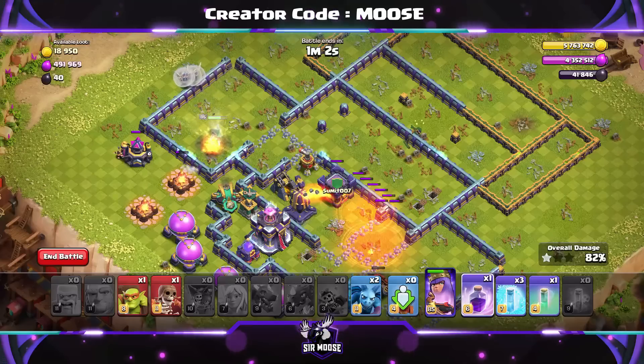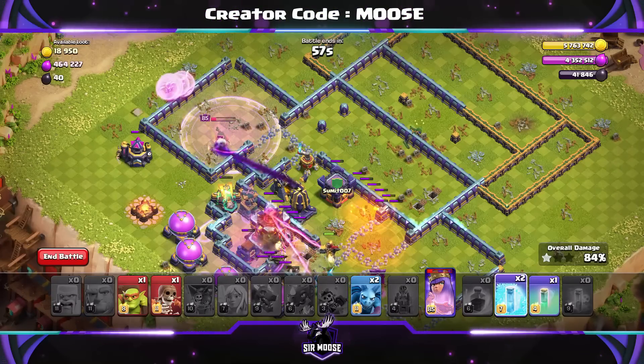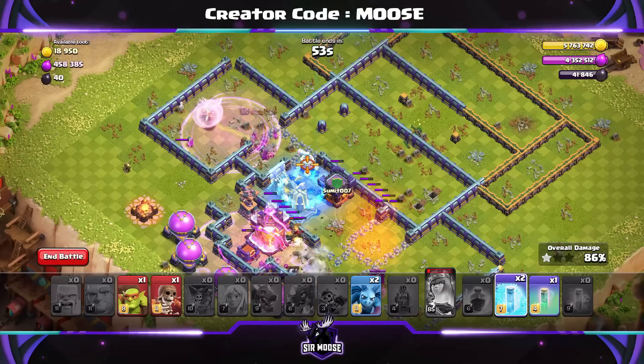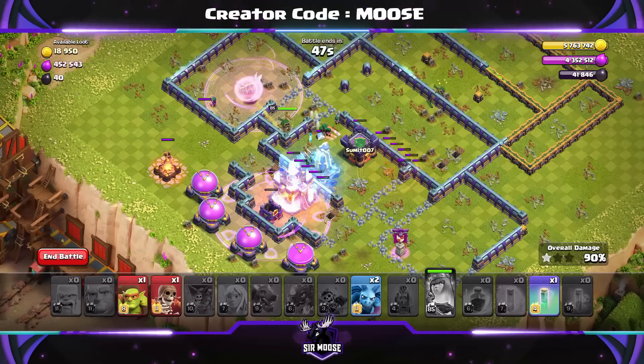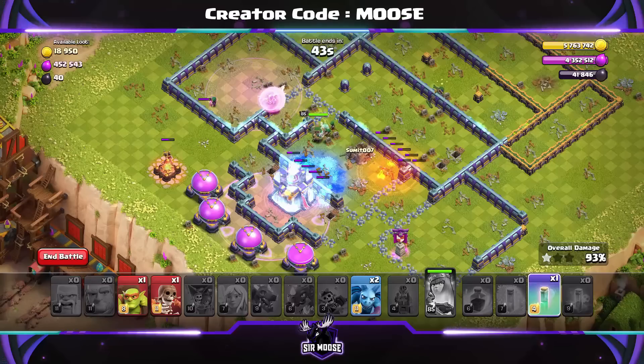We've got the Freeze Spells, an Invisibility Spell, and a Rage Spell as well. Our Clan Castle Troops have emerged from the Flame Flinger and now they're attacking the Town Hall as well. The Queen's doing a great job. Just look after her with Freeze Spells and the Invisibility Spell, and she should be able to move towards the Town Hall and take it out.